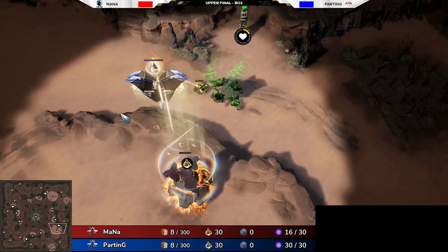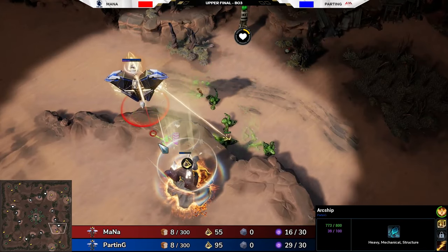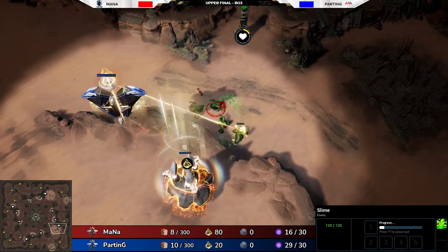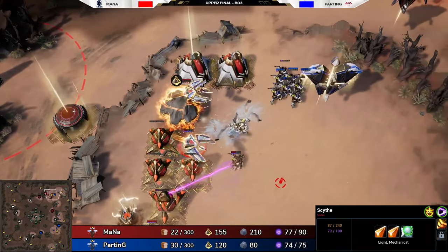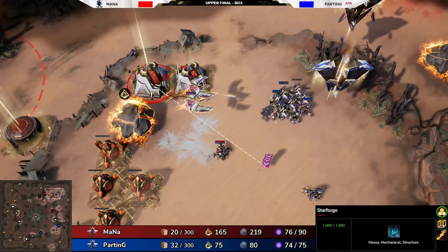This opener is good in all matchups. With the fast expansion and quick creep camp kill, you are able to very quickly get your economy going and start pumping out Argents. Within two minutes of the game, you can have your natural setup and the first creep camp cleared, setting you up for a powerful two-base push or an easy transition into a macro game.